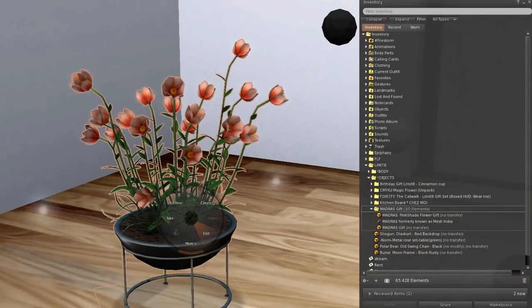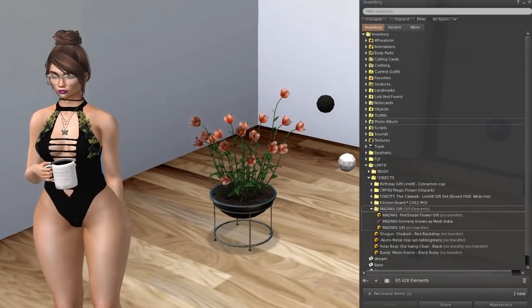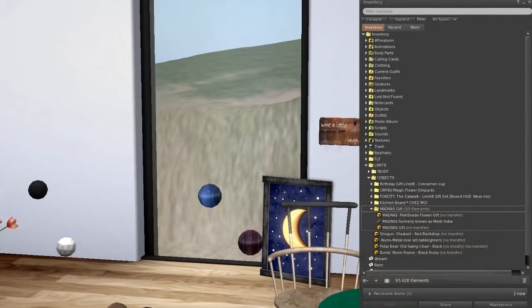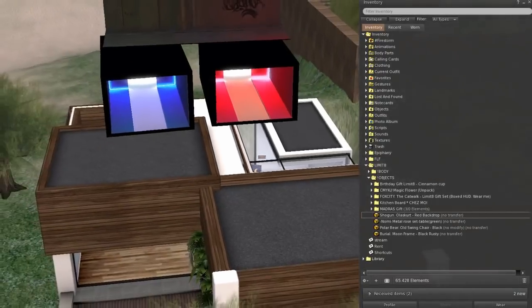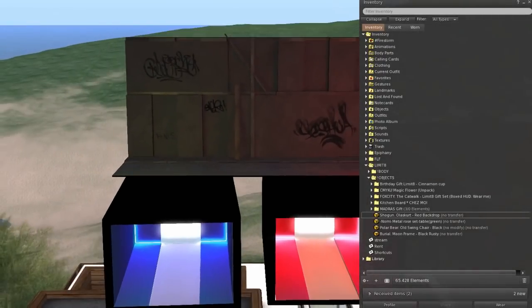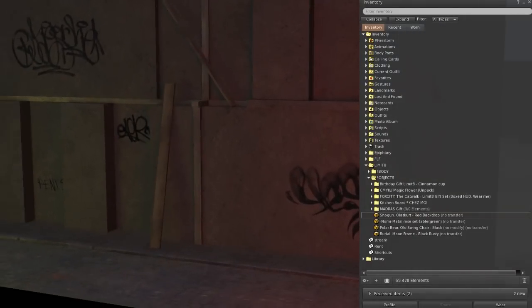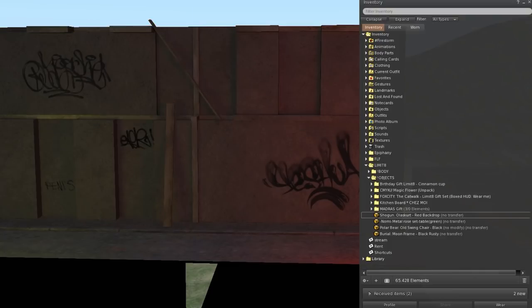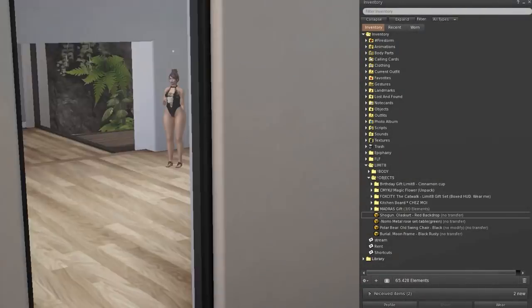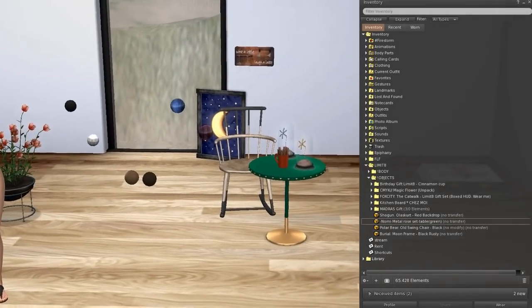It's flowers and they are six land impact, so not really for your house — a little too much. Then from Shogun we get a red background. It looks really... well, maybe for some street photo or something. This one is 21 land impact.